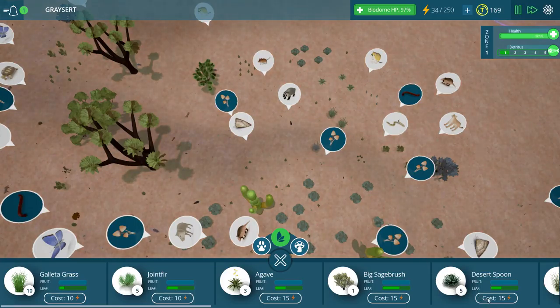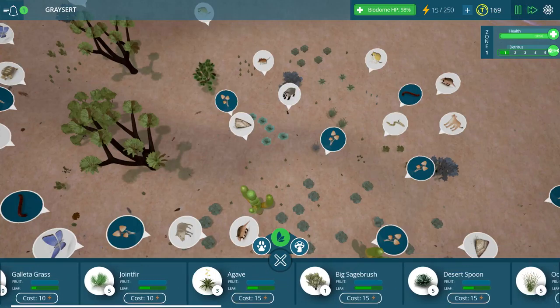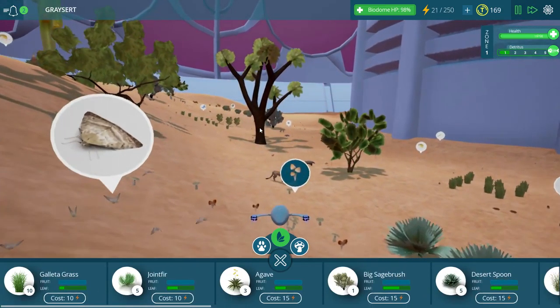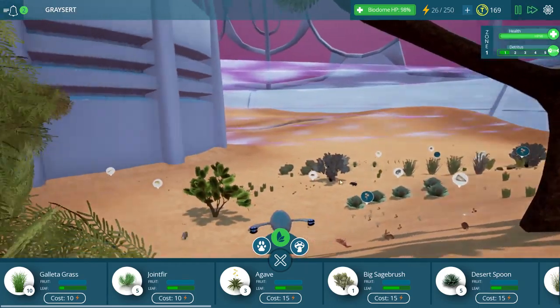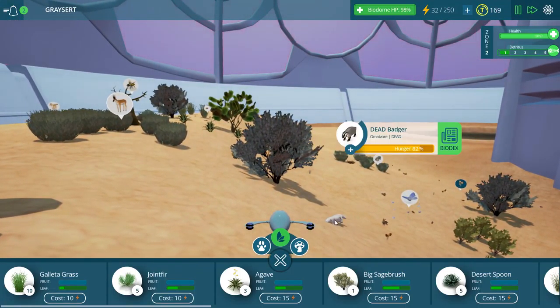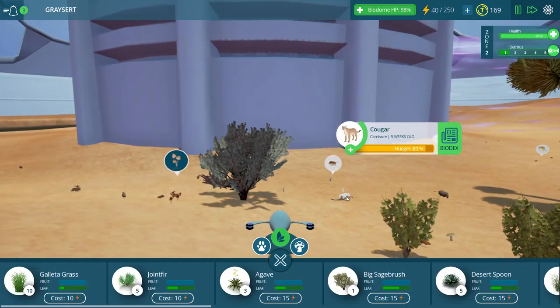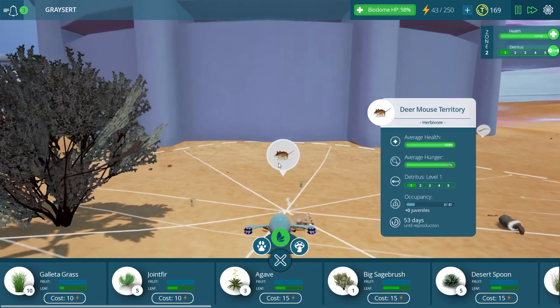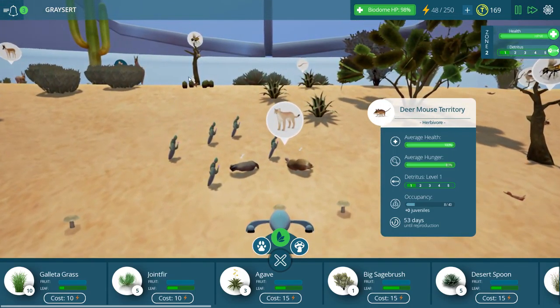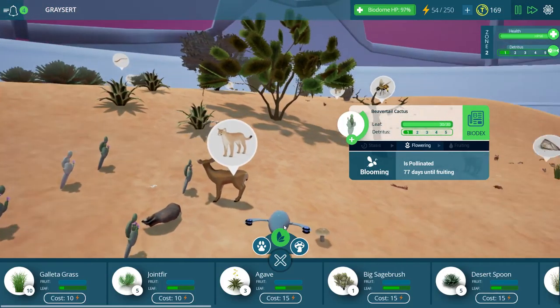A couple extra plants, some more desert spoons would be nice. We don't have any real big sagebrush over here, so let's go ahead and put one right here. And we are fresh out of energy for the moment. Let's go take a look at what our biome looks like and give a little precursory search through here to see if anything's happening amongst our various critters. What happened here? Oh, this badger died — he died horribly. It doesn't even say how old he was. And this cougar has fallen asleep right next to the deer mice territory — that's kind of funny.